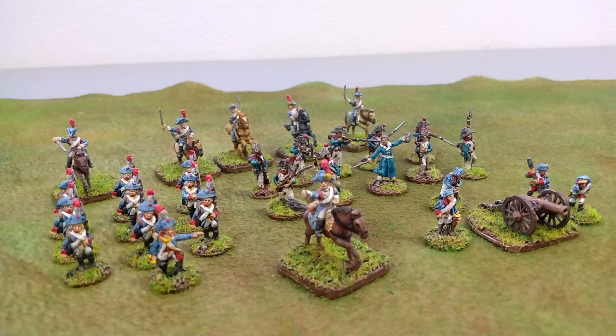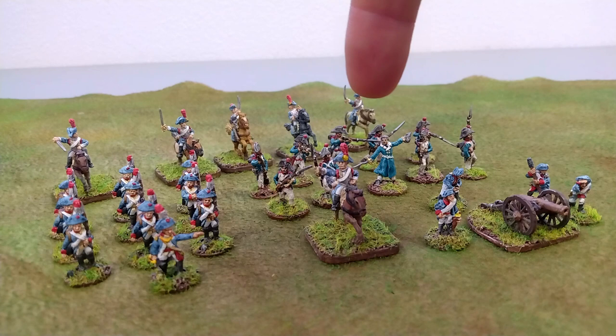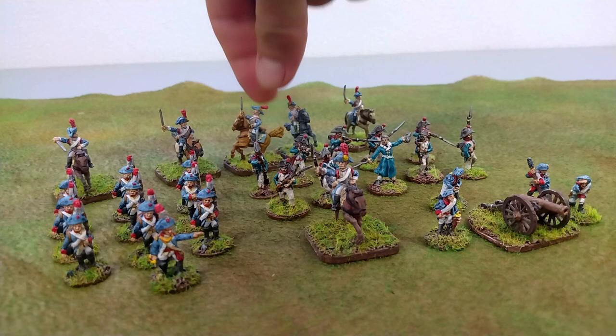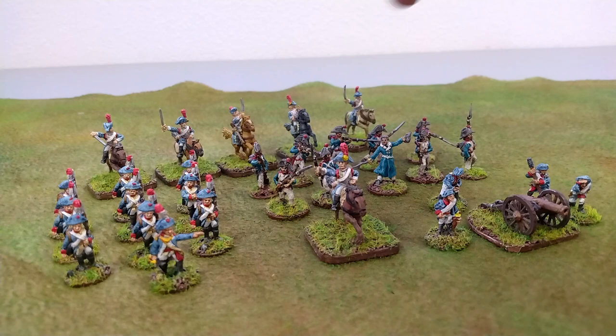Let's take a look at Force Blue. The French are bringing a Lieutenant Colonel — that is Lieutenant Colonel Lenaloc — and he has tactical redeployment. Before the start of the game, he is going to be able to redeploy one unit. He's inspirational, so any unit within 12 inches of him will use his command rating of four instead of three for everybody else. He is bringing a unit of hussars, and the guy with his sword raised is the Marichal de Logiste.